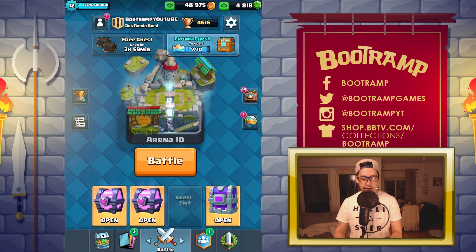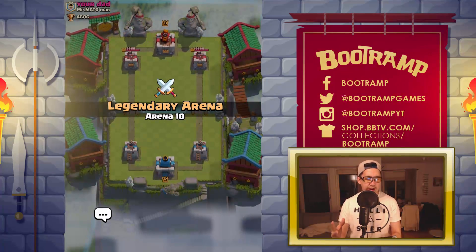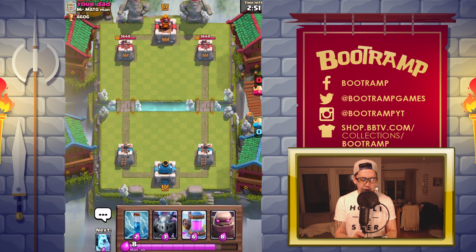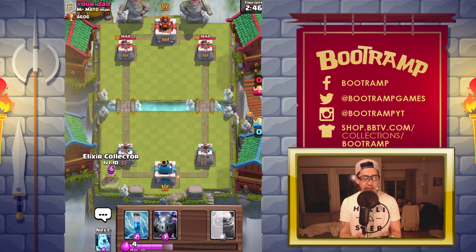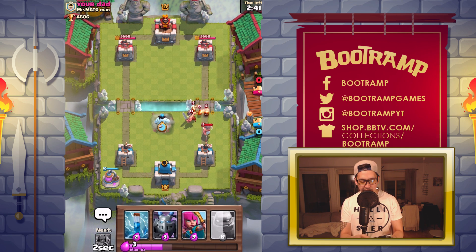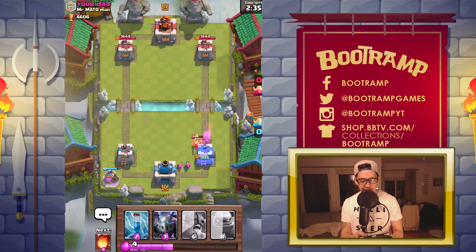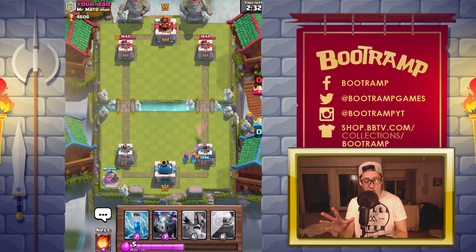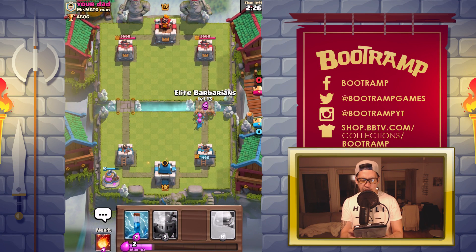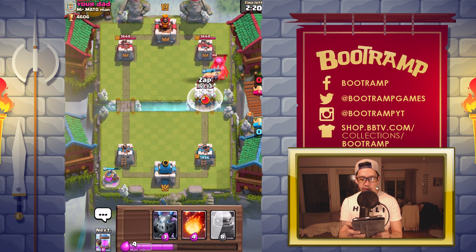Let's do a battle and then we're gonna be opening up more chests. Let's see what kind of player we're facing right now — this dude is level 13, so the chances for me to win are gonna be like 40%. We're going to distract the Elite Barbarians. We actually distracted the fire spirits and the Elite Barbarians! It's my turn to drop the Elite Barbarians and it's gonna be a very hard time for this dude.